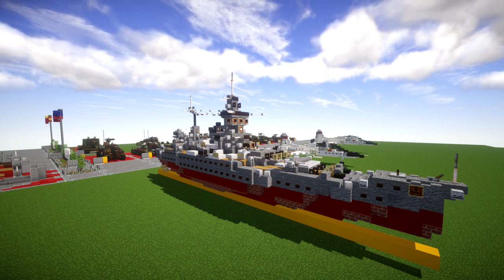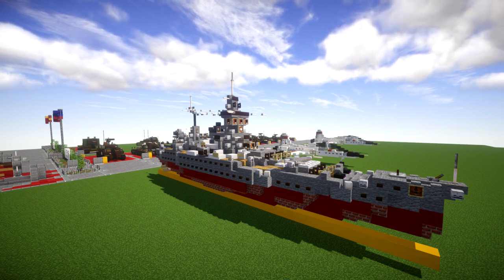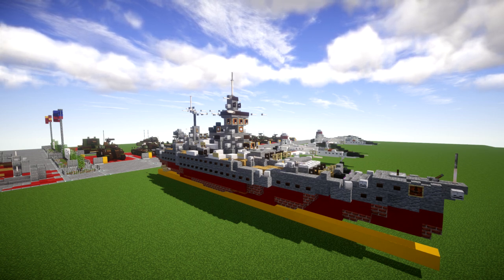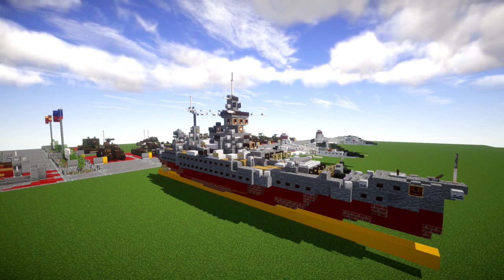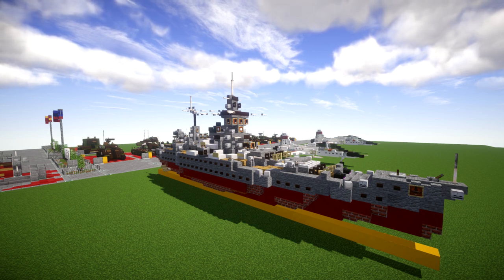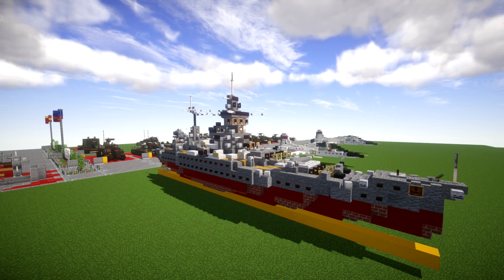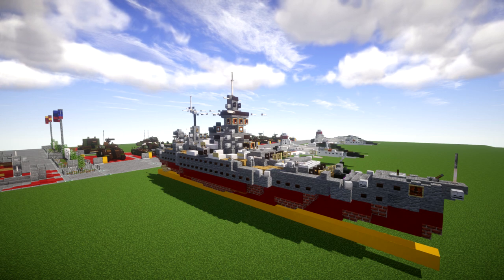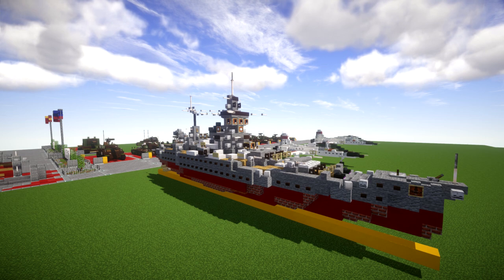A very cool and interesting ship, particularly the turret arrangement. Most traditional battleships had about three or four turrets, but this one only has two — yet those two turrets contain a total of eight guns between them. So two quad turrets is pretty unique. It kind of reminds me of the King George V class, which also had similar quad turret arrangements.